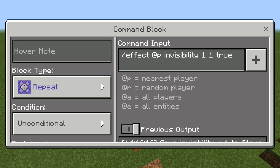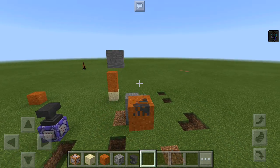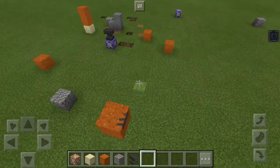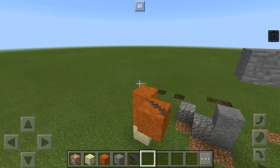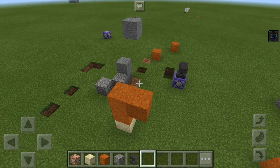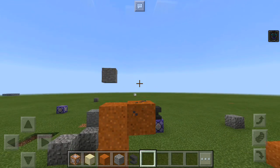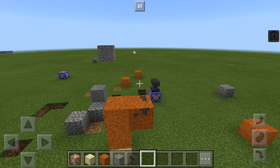The second command is slash effect at P, invisibility, 1, 1, true. The 'true' makes it so that it blends — I like that.